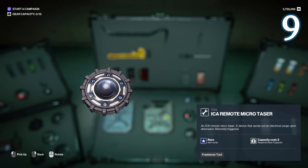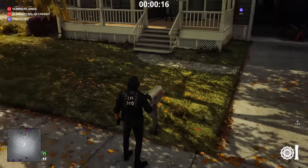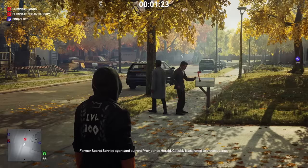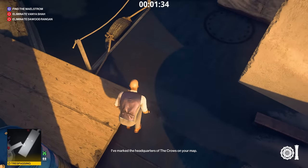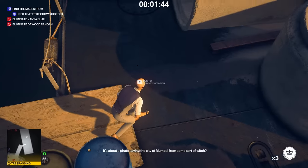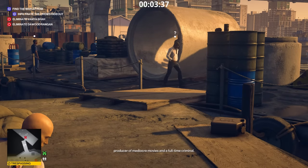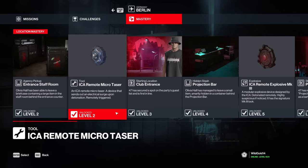Number 9, the ICR remote micro taser. Such a useful tool and also so easy to unlock. The taser isn't a weapon you will always need in your inventory; however, for those situations where you do need it to set up electrocutions and fires, it can be irreplaceable. For certain targets, you can get a free kill by putting it in a place where they'll pick it up and then just push the button and get a free silent assassin kill. Most of the time you will be placing it in a water puddle or an oil leak, giving you free accident kills. Make sure to also put a coin next to it if you want to be extra certain that your target will go exactly where you want them to. The taser is easy to unlock — all you have to do is head to Berlin and achieve mastery level 2. You can do that on your very first try.